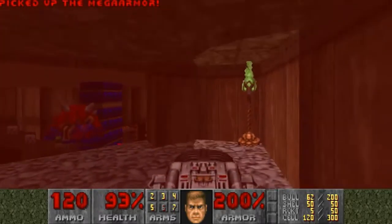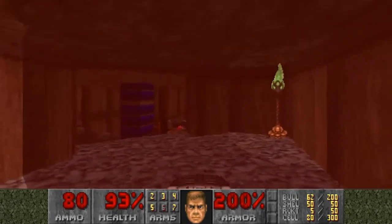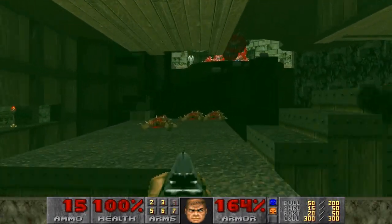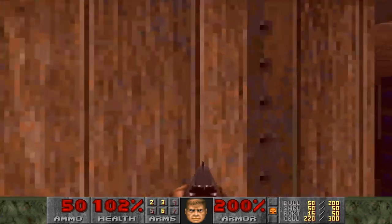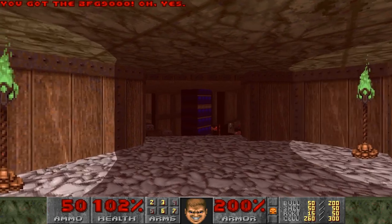So there are quite a few quirks to this level, with the BFG grab being one of them. Instead of getting the secret BFG when you telefrag the cyberdemon, you can actually get it early by just ramming into a specific part of this wall.